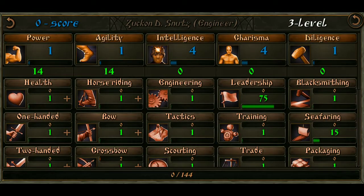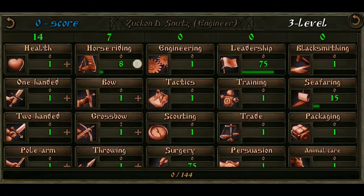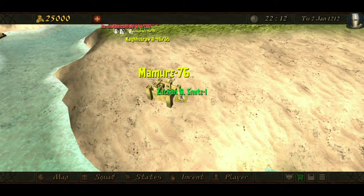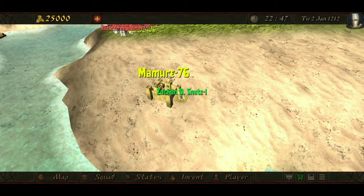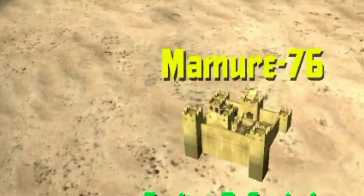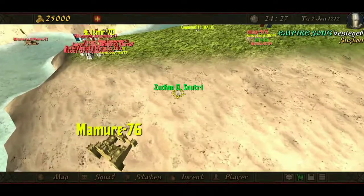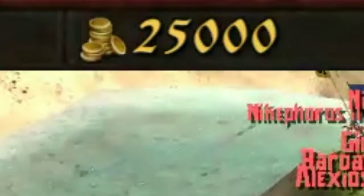For the other points, we can just use the map to increase whatever skill we like — it doesn't really matter and they're not that important. And with our stat points distributed, we are now ready to enter the game. Alright, ladies and gentlemen, we are in. We spawned close to the town Mamure. We are a poor man who conveniently starts with 25,000 gold in the bank. Yes, this is definitely the financial situation of a poor man.